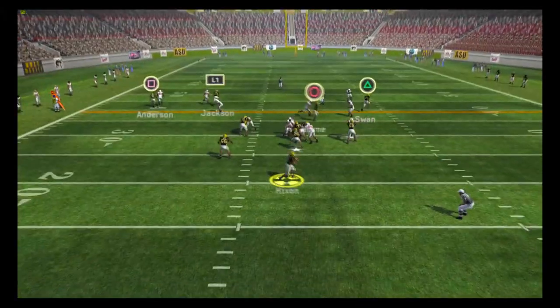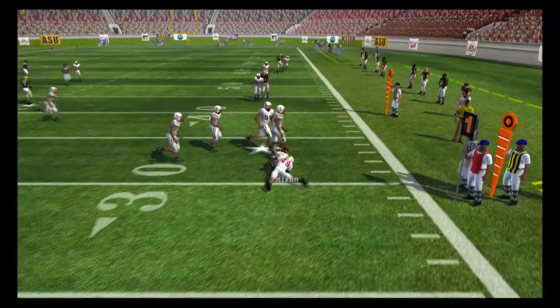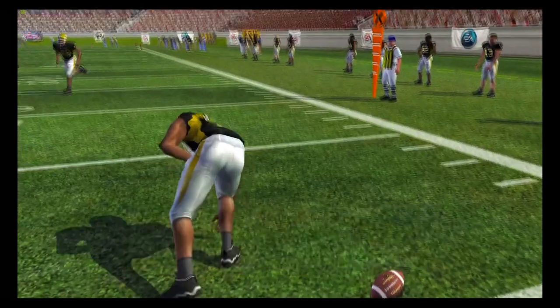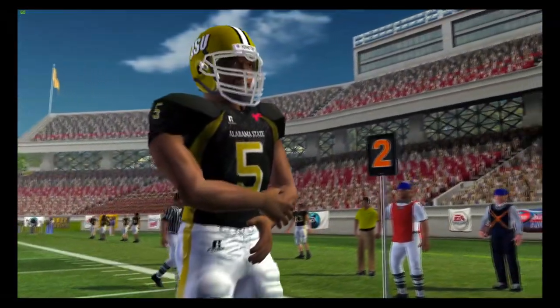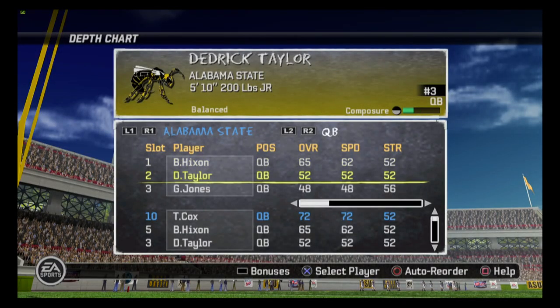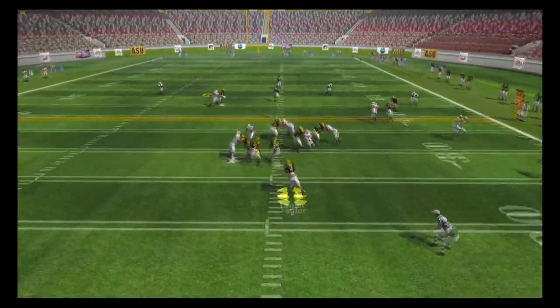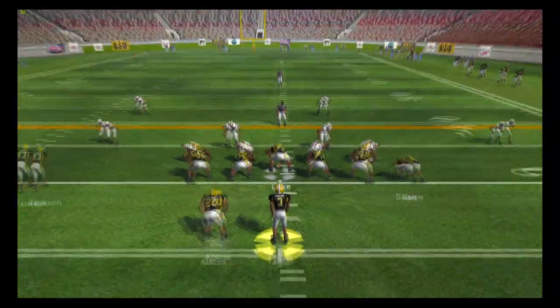We're back on offense. Hickson rolls out to his right and decides to keep it himself. He's brought down, but the bad news is Hickson is going out with an injury again — he'll be out for the remainder of the ball game. We have to send out Taylor, a 52 overall rated quarterback. We decided to go with Dedrick Taylor, and he is not a thrower. As we try to throw the slant, he threw it to the inside, causing the incompletion.